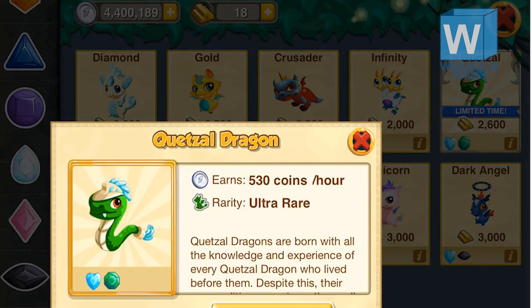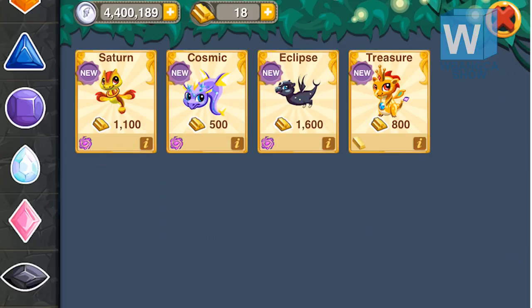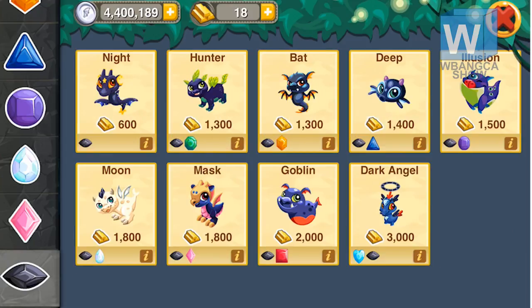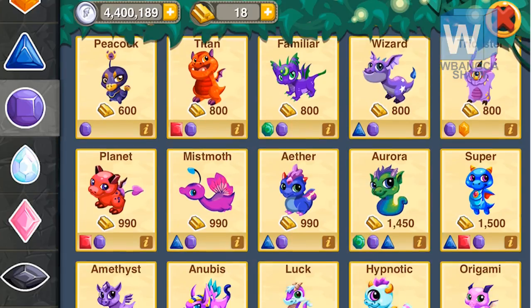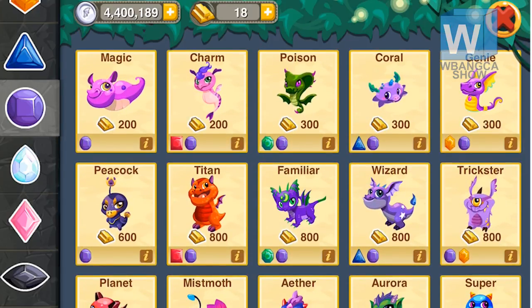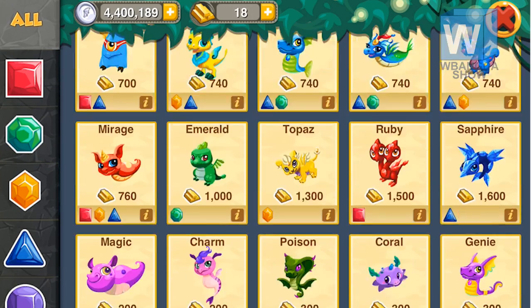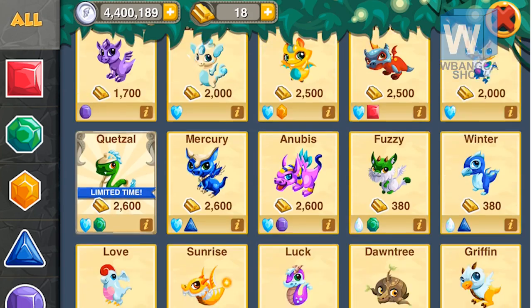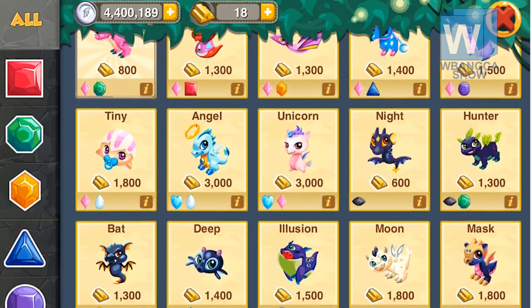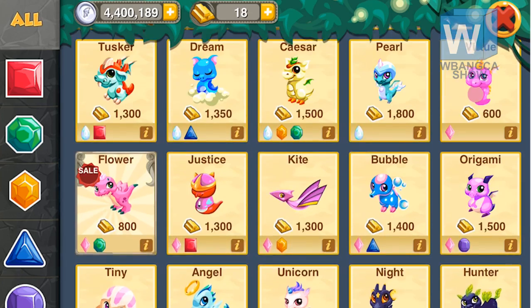I'm going to make this a breeding video for this dragon. As you can see, it's saying it's expiring and it is an ultra rare dragon. I have no idea why it's expiring - it makes absolutely no sense. That would mean all of the other diamond dragons are going to expire too. Why is the green dragon expiring, and then the red one and the yellow one? It makes absolutely no sense, but I guess that's how Dragon Story works.